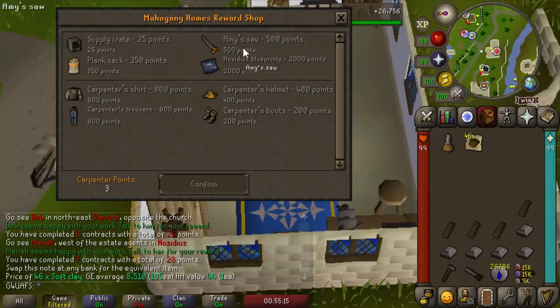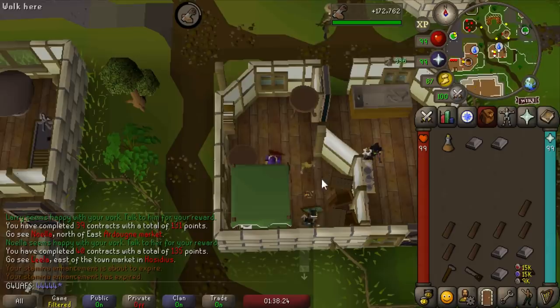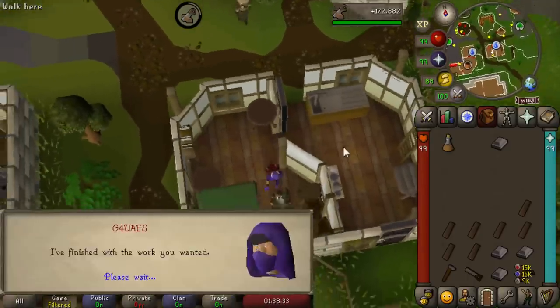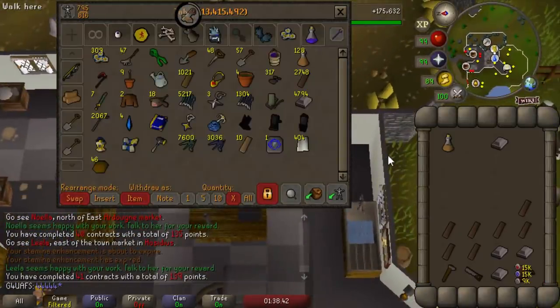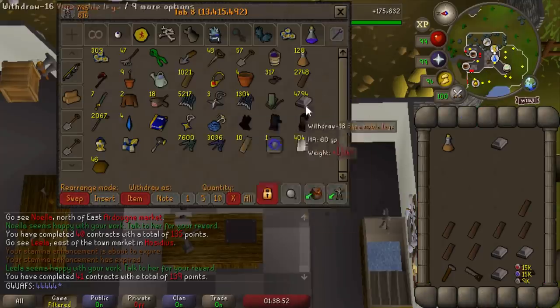The next reward we're going for is Amy's Saw — a wieldable saw that saves inventory space. We finished our last contract for our first hour of Mahogany Homes: 172k XP per hour. I could probably get it up to 200,000 XP per hour if I tried a bit harder. We got 164 points in an hour with 175k XP — it's just under one point per 1,000 XP, so not too bad.